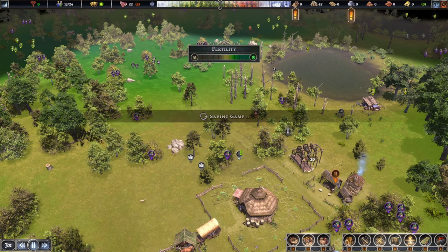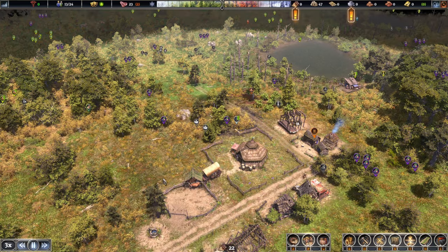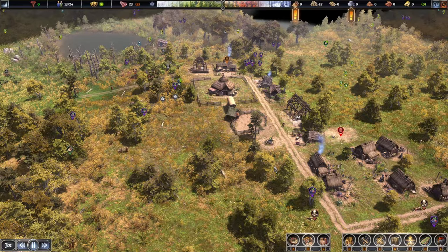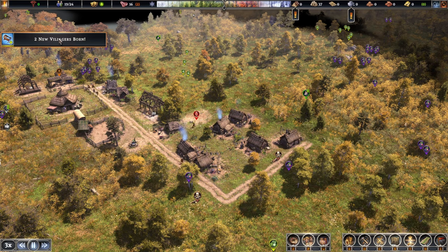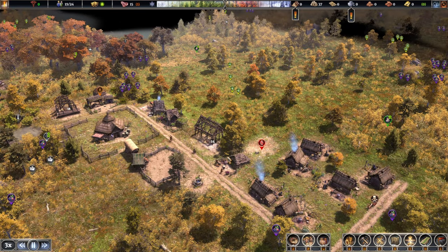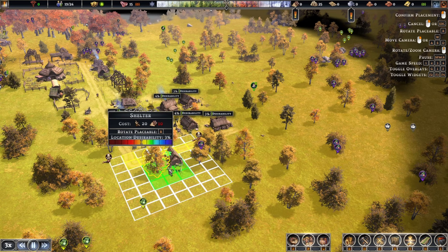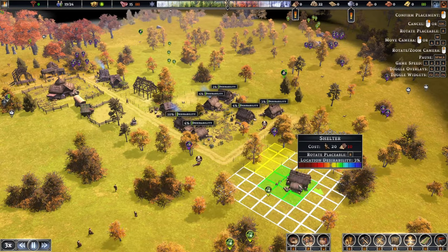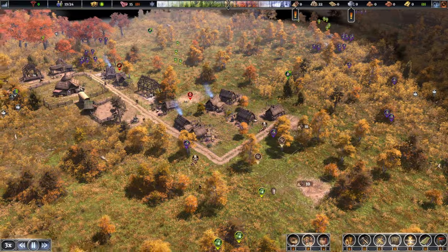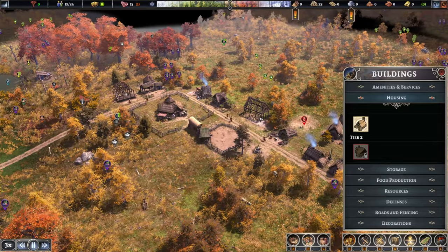Let's schedule that in right about there. This one's finished as well — beautiful. Six houses done, four villagers have joined us, two have been born — staff numbers are going up pretty quickly. We want to keep adding more houses so we can expand even quicker. Four more will be fine for the time being.